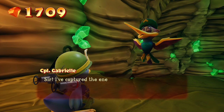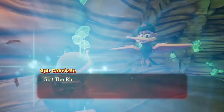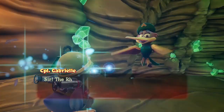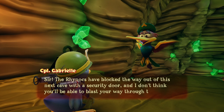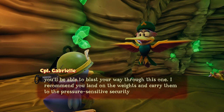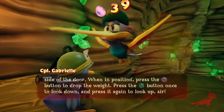Siegfried! I forget if one of them is named Roy in this. That's Siegfried. I think Siegfried, Roy, and then a third one. The in-game dialogue says: 'The Rhinox have blocked their way out of this next cave with a security door. I recommend you land on the weights and carry them to the pressure-sensitive security switches on either side of the door. When in position, press the charge button to drop the weight. Press the action button once to look down, and press it again to look up, sir.' This is all stuff I know already — I just like the way that the hummingbirds talk. It's funny to me.